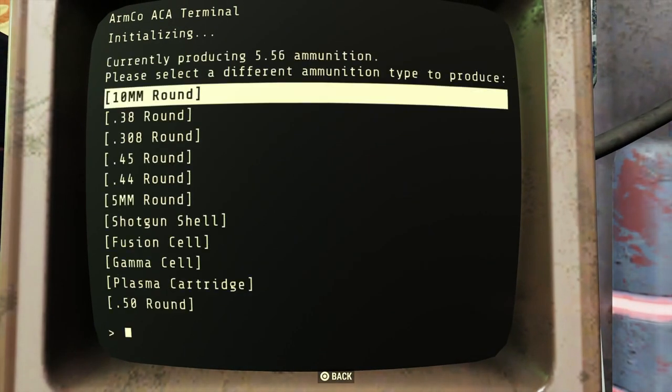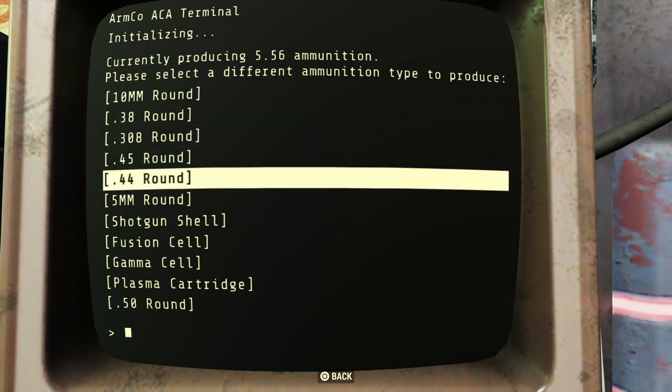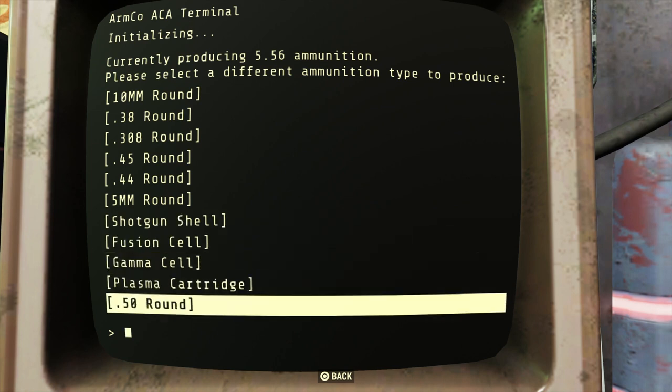Through the terminal you select the ammunition type you want: 10mm, .38, .308, .45, .44, 5mm, shotgun shells, fusion, gamma, plasma, and .50 cal. That's nearly everything you would find at the munitions workshop.